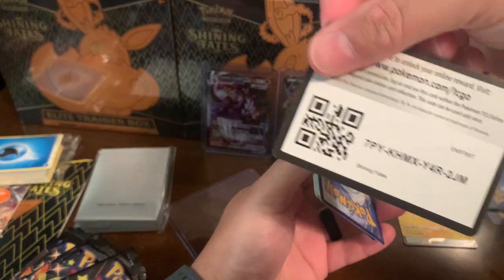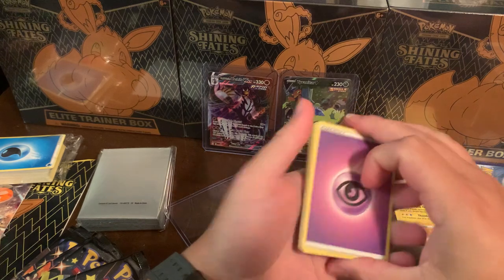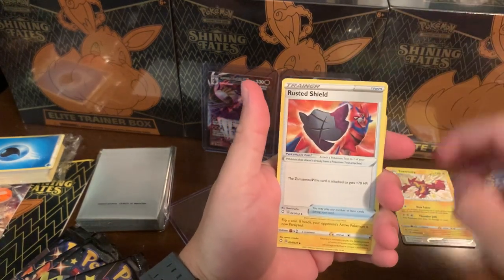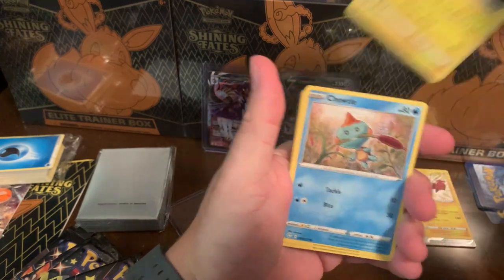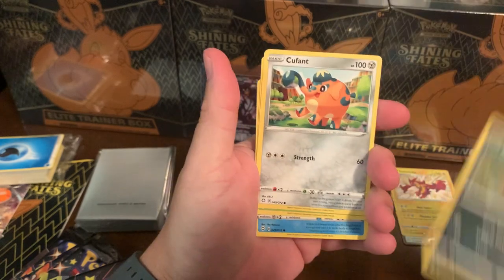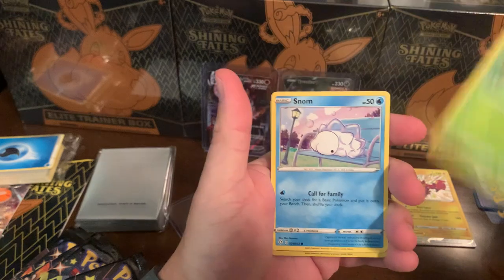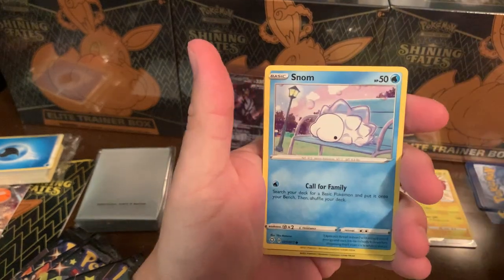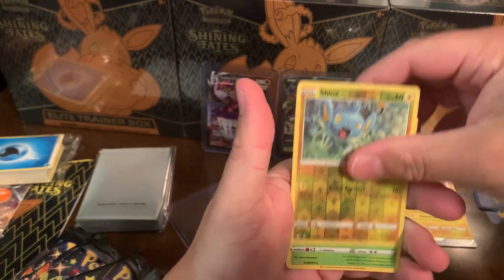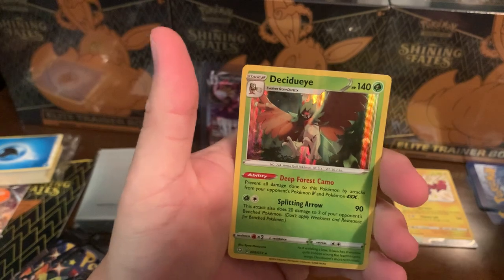All right, here we go! Pack two - Psychic Energy, Tropius, Rusted Shield, Rotom, Cheudle, Spinarak, Cufant, Gossifleur, a Snom - the Snom looks a little weird, you guys tell me what you think he looks like. A Reverse Shinx and a Dekidai. Not bad - two holos and a V so far.